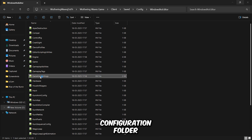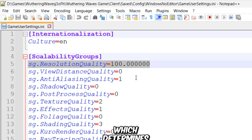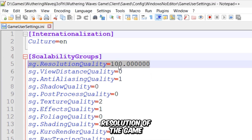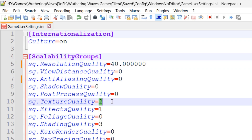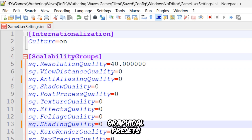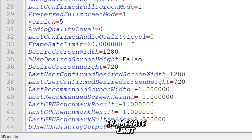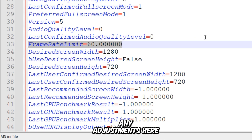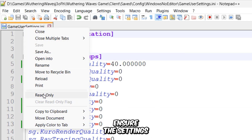Navigate back to the game's configuration folder and open the game user settings file using Notepad. The first key controls the Resolution Scaler, which determines the internal rendering resolution of the game. To manually adjust this, ensure that FSR is disabled in the game settings, otherwise it won't take effect. I'll set it to 40, which will lower the rendering resolution, making the game look more pixelated but significantly boosting FPS. Additionally, disable any unnecessary graphical presets. The next two keys manage the screen resolution, but since the game doesn't allow resolution changes in full screen mode, leave these as they are. Another important setting is the frame rate limit, but the game enforces a 60 FPS cap, meaning any adjustments here won't bypass the restriction. After making these modifications, save the file and set it to read-only to ensure the settings remain intact.